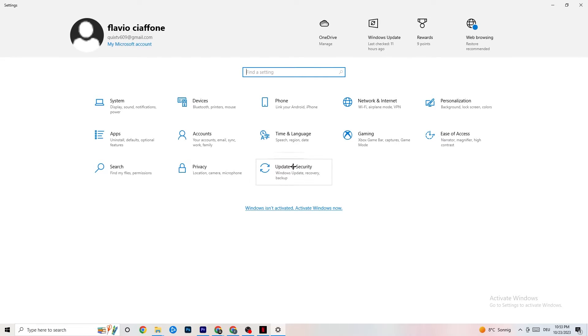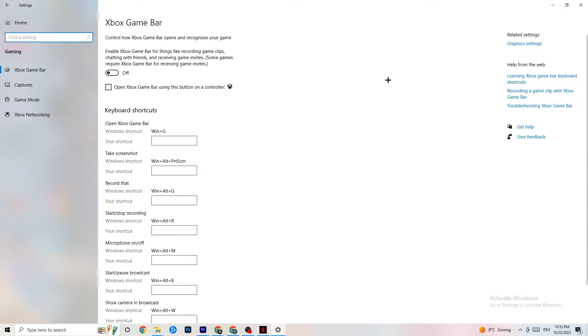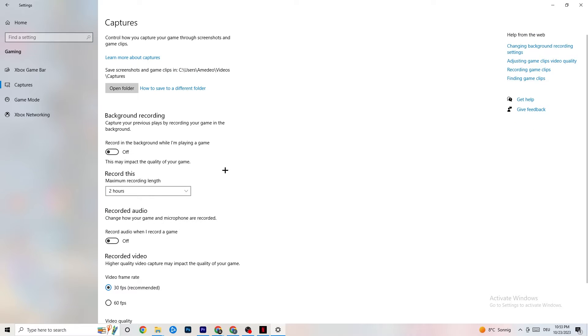Go back to Settings, click on Gaming, then go to Xbox Game Bar. Turn this off — the Xbox Game Bar sucks a lot of performance, and you need that performance for your game. Especially on a low-end PC, it can cause your game to not launch or crash. Then click on Captures.